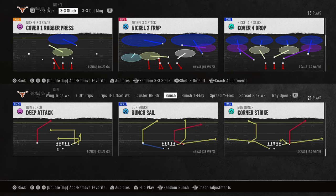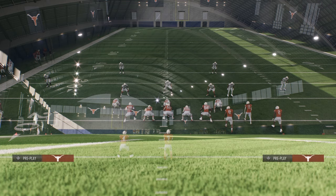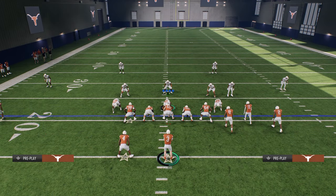The play Corner Strike in the Gun Bunch in the Georgia offensive playbook is one of the best plays in College Football 25. If you want to get my brand new Georgia offensive ebook, it just dropped over on our school community at school.com/CodyBallard. Ten bucks gets you access to everything — all of the ebooks, all of the updates, any new tips or strategies. Links are in the description and in my bio.